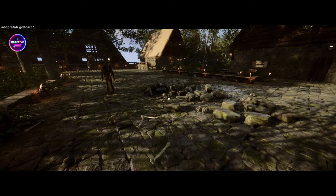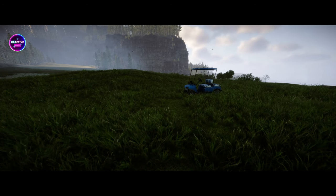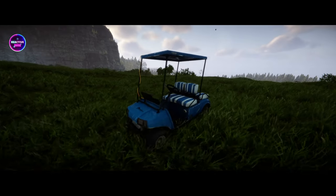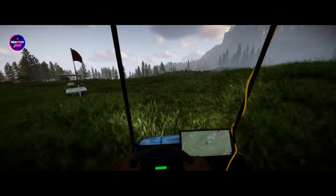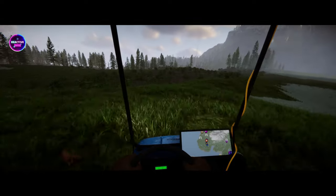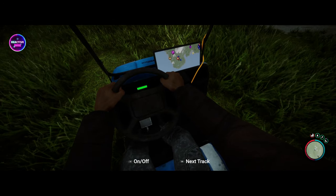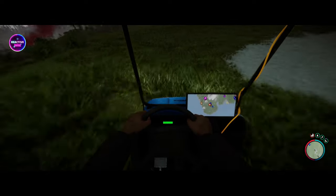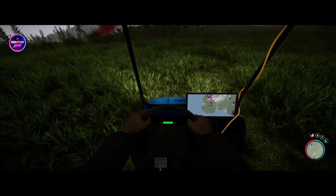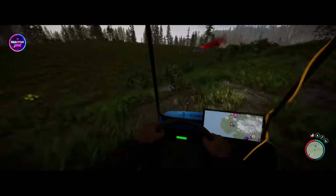Next one is the new golf cart. These ones now have a built-in GPS and built-in radio, so finally if you're using the golf cart you can actually see where you're going. You can control it the same way as your mouse. You can cruise around and turn on your radio. The way you control the golf cart is completely different to what it used to be — if you're using a controller, it's R2 to accelerate and L2 to brake.